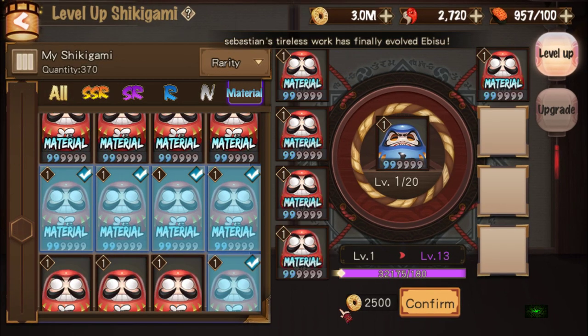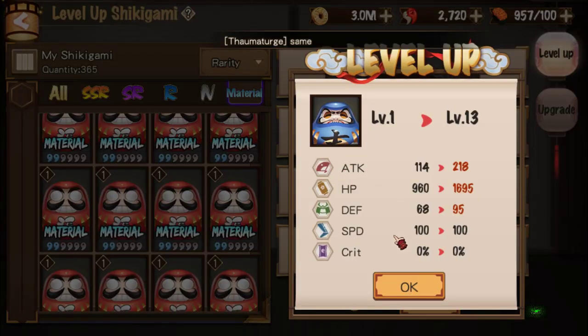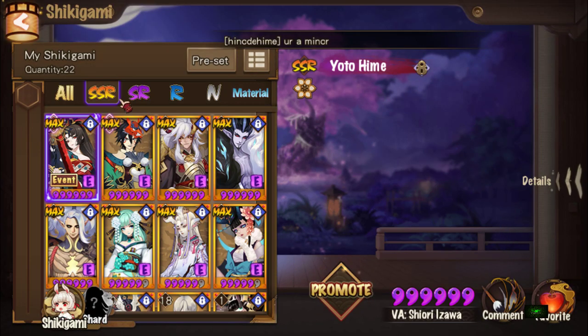One, two, three, four, five. Obviously for the free-to-play player, this is not how you want to level your Shikigamis. For free-to-play, just put them in the realms, or you can just bring them and level up naturally.